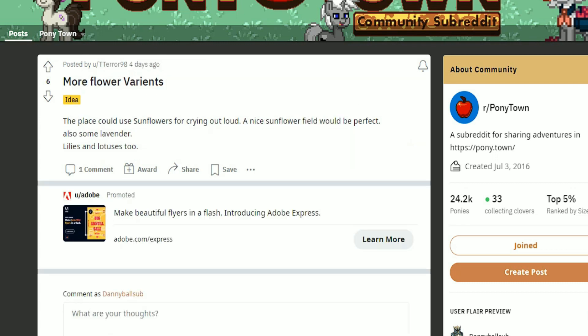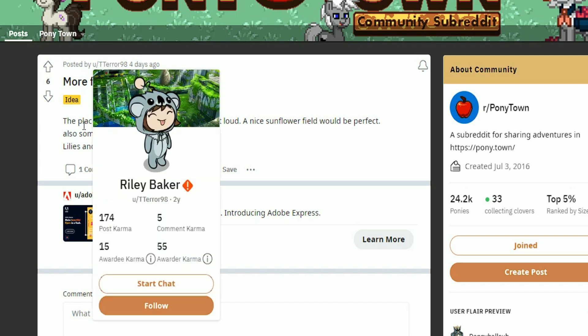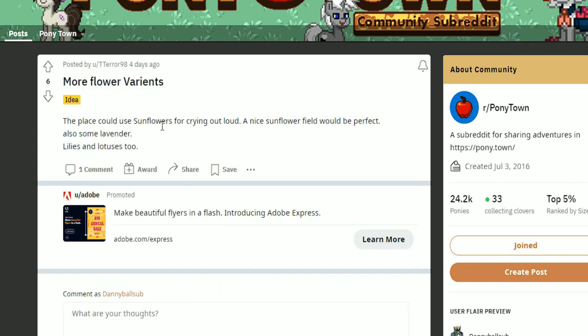Our last idea is by T-Terror, who would love to see some new flower variants — stuff like sunflowers. Why don't we have any sunflowers? It's so whack that we don't. Also some lavender, lilies, and lotuses — there's actually a lot of flowers we just don't have in the game. It would be nice if they just went through all the gardening stuff and made a huge new selection of colorful flowers, including new color variants of the flowers we already have. That's what I would love to see in the game.